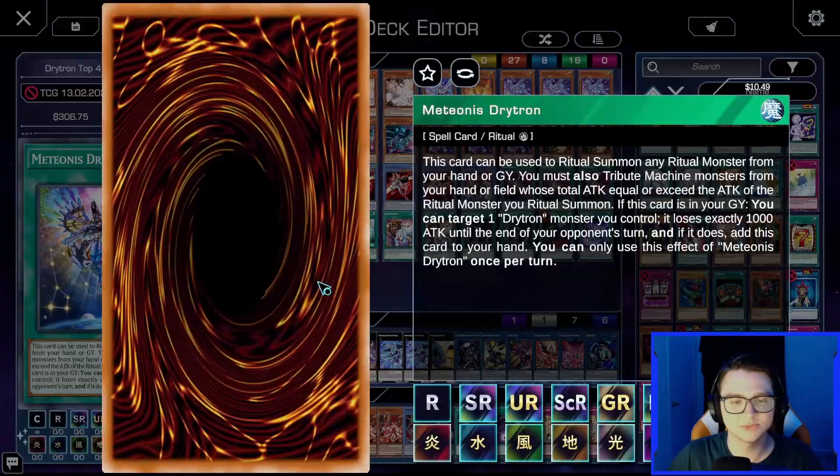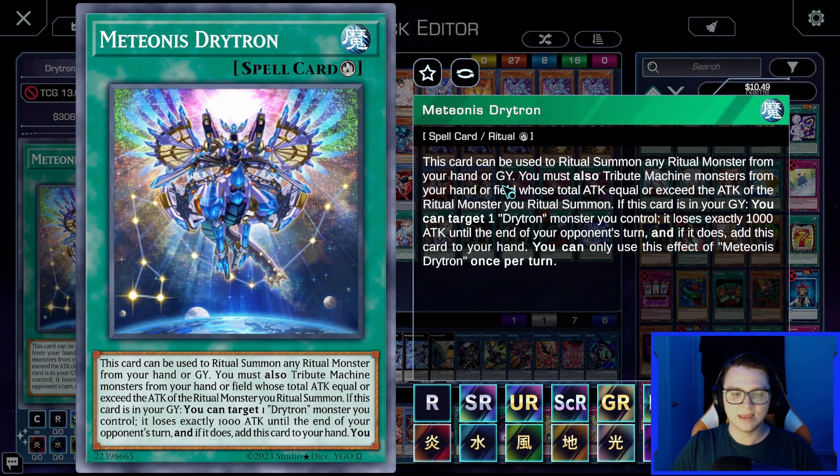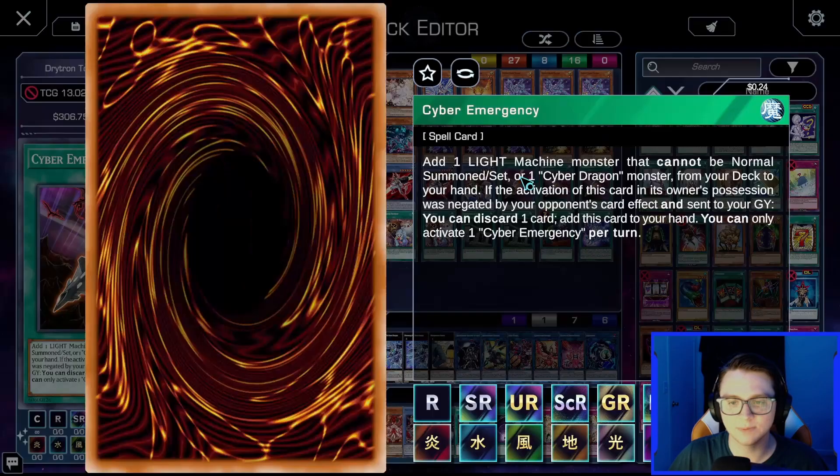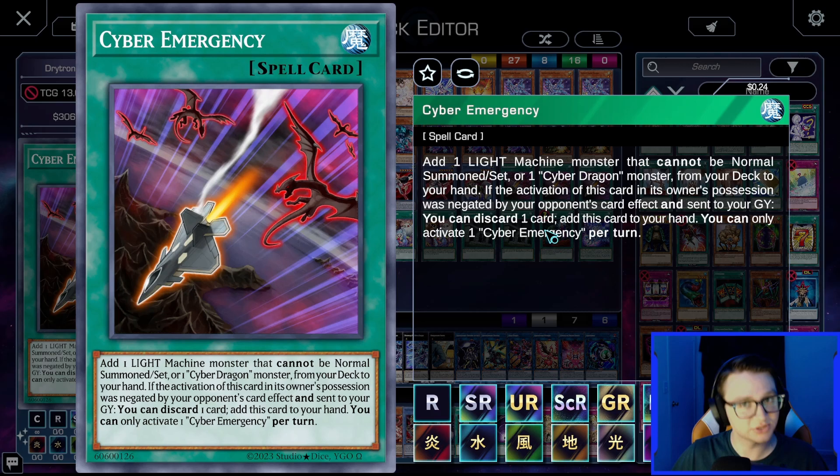The key ritual spell is Meteorus Drytron — we play two since it's searchable. It lets you ritual summon a ritual monster from hand or graveyard by tributing machine monsters from hand or field whose total ATK equals or exceeds the ritual monster's ATK. It can also recur itself from the graveyard: target a Drytron you control, it loses exactly 1000 ATK until the end of your opponent's turn, then add Meteorus back to hand. Only the recursion effect is once per turn, so you can ritual summon multiple times.